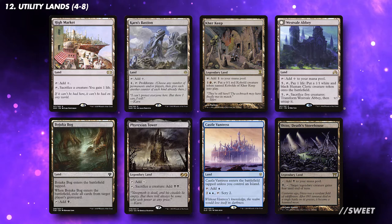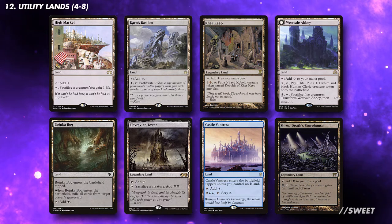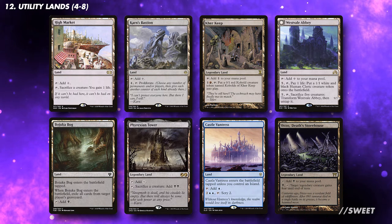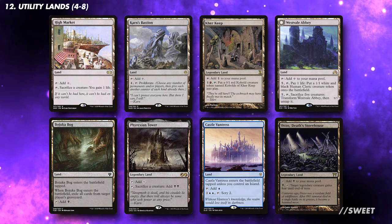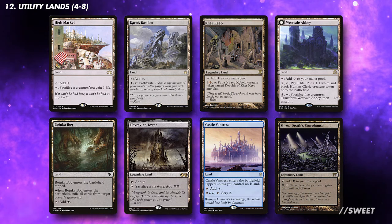As we're a three-colour deck, I wouldn't run too many utility lands that don't tap for a colour of mana. For the colourless ones, I would mainly stick to cards that can sacrifice creatures — things like Westvale Abbey and High Market are fantastic in this deck. The rest of the mana base will be dependent on your budget. Look out for a video soon on this channel covering budget commander mana bases.